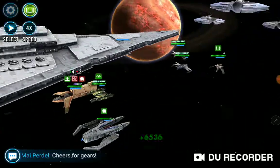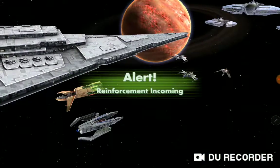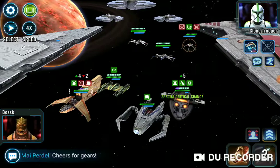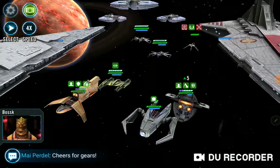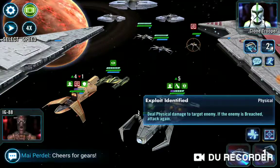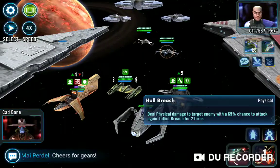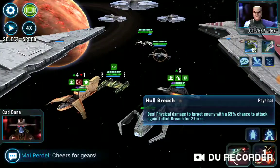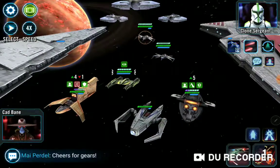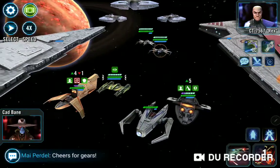I'm going to take out the damage-oriented ship. I'm going to reinforce here with Slave 1 so that I can get two taunts going. Slave 1 is just a really strong ship and he has crit immunity. So if they start switching off between Slave 1 and Houndstooth, then this team from Mace really can't do anything at all. I'm going to ignore the Clone Trooper for now, even though he's going to get a crit if he uses his Torpedo Strike on Houndstooth. I'm not as scared of him as I am of Rex.